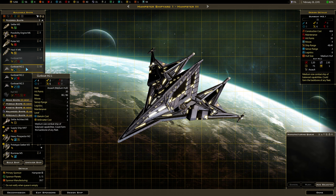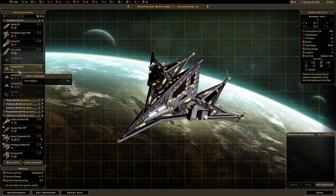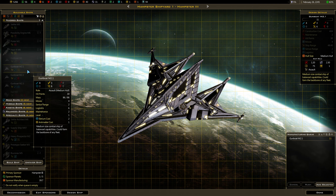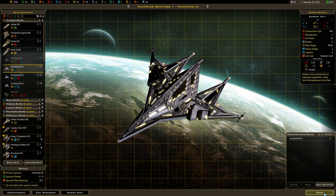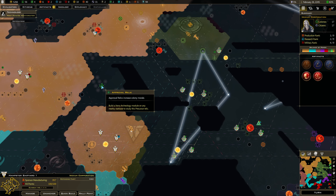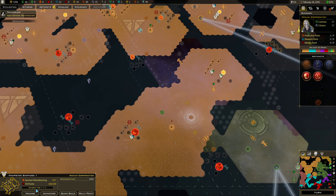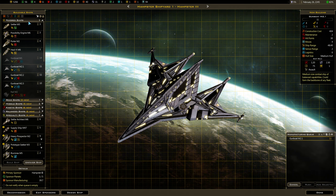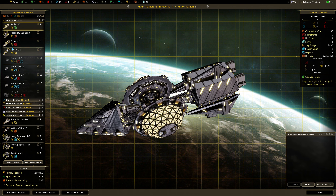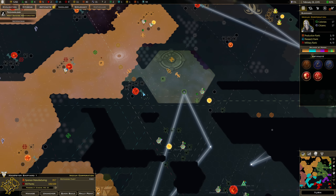I'm going to build a gunboat with point defense, because I think the ones that we've been running into have had more missiles. Although we've got an approval relic — I want to grab that. Let me go back — who did I just manage there? Hamster. Cancel that, let's build a possibility engine.